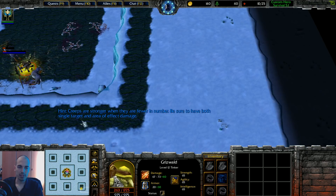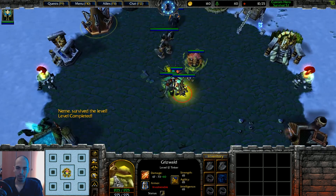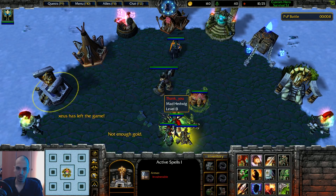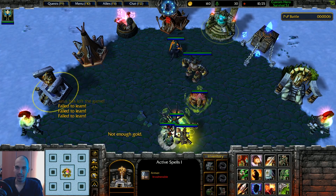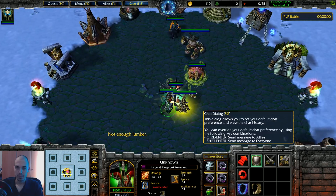Even though he has Thornsora — okay, it was level 1 — but level 1 Thornsora against range is very bad. Very, very bad. Zeus rifted the game. I hate when these guys rift the game.